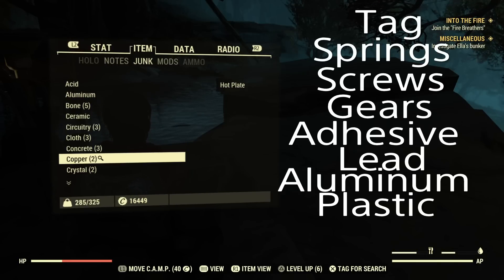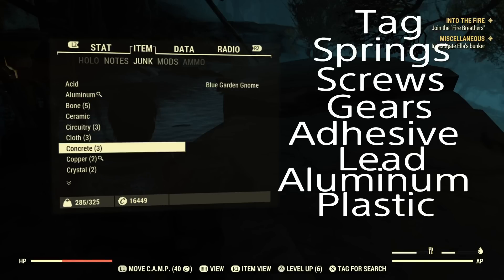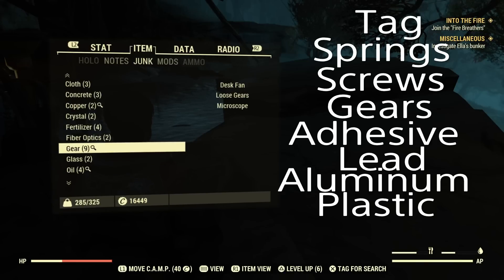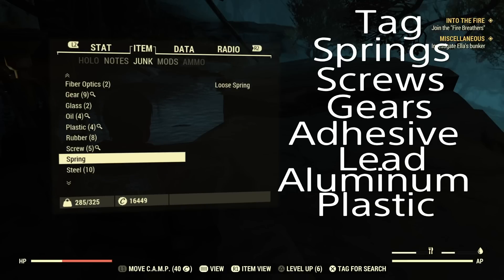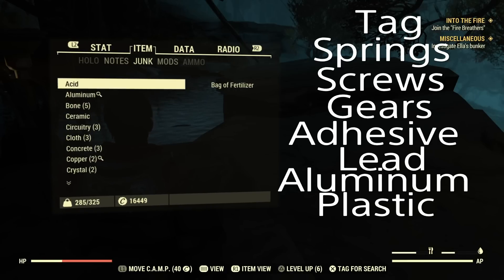Some of the main ones I recommend to tag and always leave tagged are aluminum, gears, screws, plastic, springs, adhesive, and lead. Those are going to be the main ones you probably want to tag and always leave tagged. They're all very important and used in a lot of things.